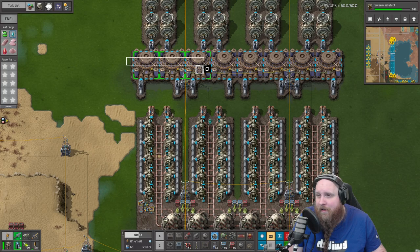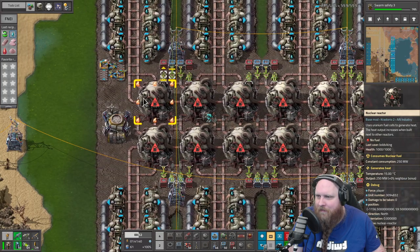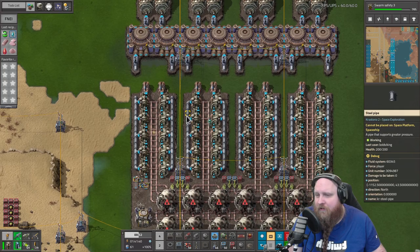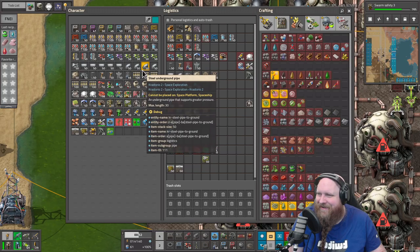We've got the same amount of storage on the other side of the power plant, so I'm going to estimate that if we are below 1.2 million units of steam, that's the point where we will want to fill up the reactors. That's my biased opinion - we'll probably have to tweak that number. We could run an experiment to check, but to be perfectly honest I don't really want to waste time on that.